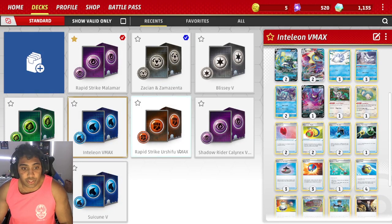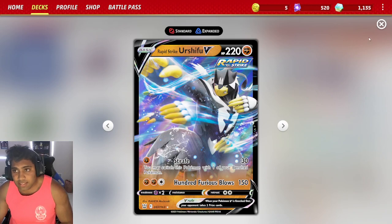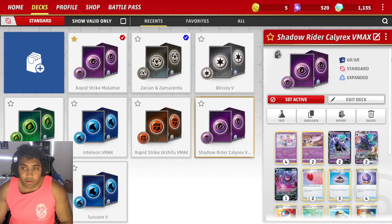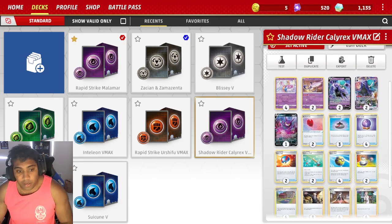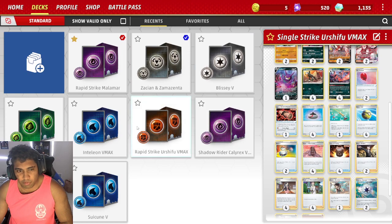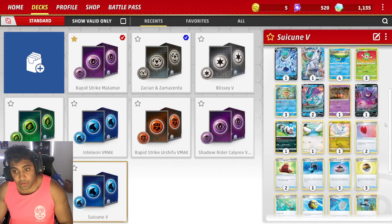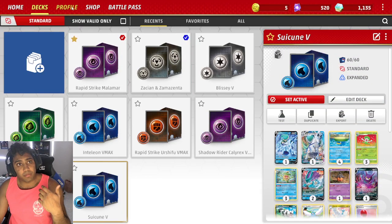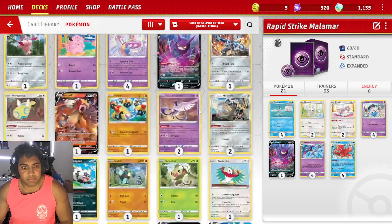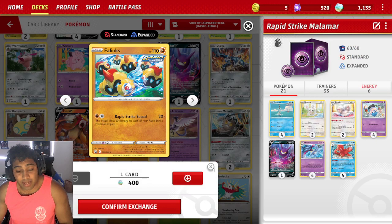The Inteleon V-MAX deck is another archetype and another way to play the game given to you for free. Rapid Strike Urshifu V-MAX is also included — a very popular deck, very successful across the board — and a whole 2-2 line is given to you. They're giving you a competitive deck in the form of a theme deck, and changing a couple of cards around can make this a tier one deck. There's also a Shadow Rider Calyrex deck with a 2-2 line — another tier 1 to tier 2 archetype. Then a Single Strike Urshifu deck from the battle pass reward. So you actually get nine decks total for free. There's also a Suicune V deck, which is another really cool deck. From here you can go to your decks, edit them, build cards as you want, and figure out where you want to put stuff.